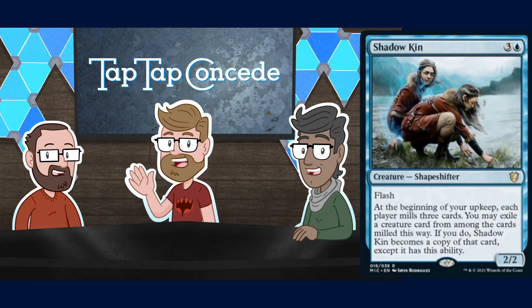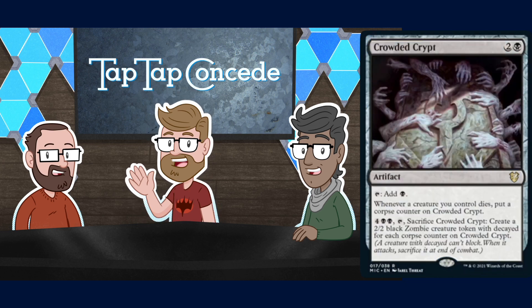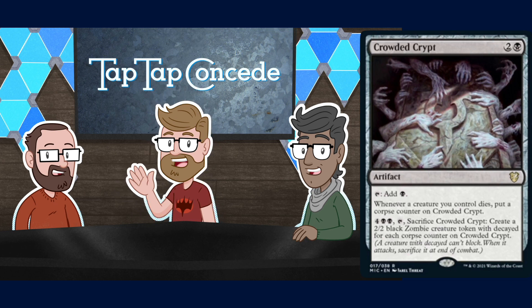Crowded Crypt is two and a black for an artifact that taps to add black — a little mana rock. Whenever a creature you control dies, put a corpse counter on Crowded Crypt. For four black black, tap and sacrifice Crowded Crypt: create a 2/2 black Zombie creature token with decayed for each corpse counter on Crowded Crypt. I like that it at least taps for mana while it's sitting around waiting for someone to cast a wrath.